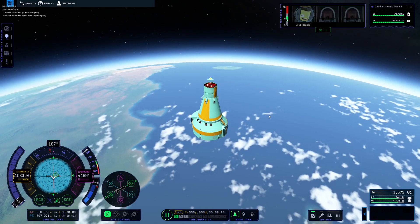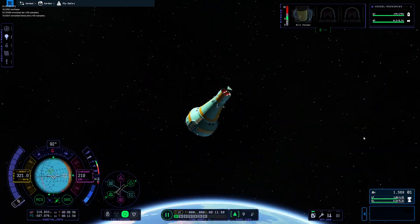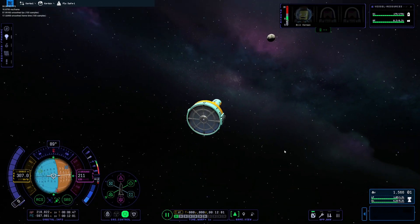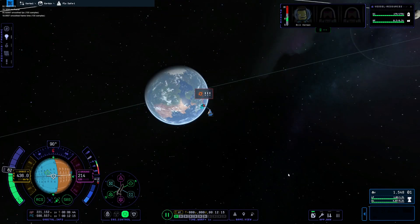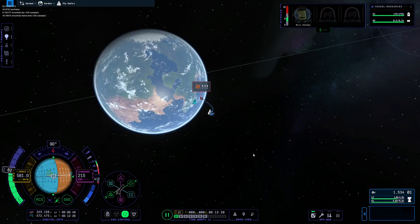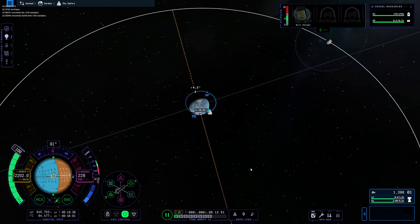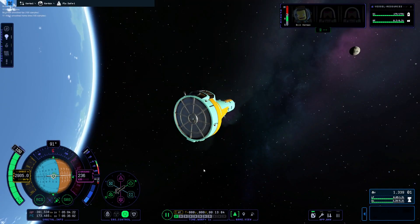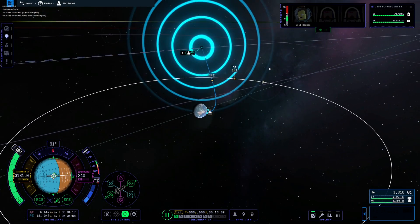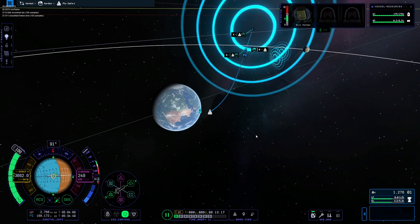We made it into orbit! Let's go to the Mun. Where's the Mun? Okay, let's do this — we're just gonna burn straight towards the Mun because we have what is effectively, I mean not infinite, but we've got so much delta-v it's insane. I will be able to land this thing on the Mun, I promise you that. We can just burn straight towards the Mun because why not — we have tons of energy, we don't even have to do a single orbit.